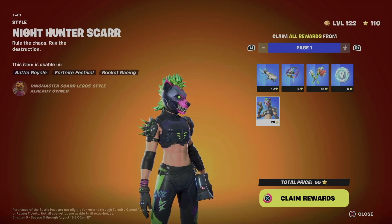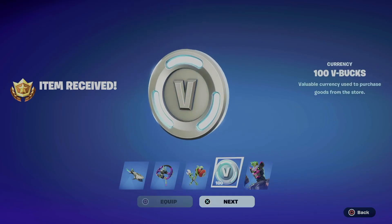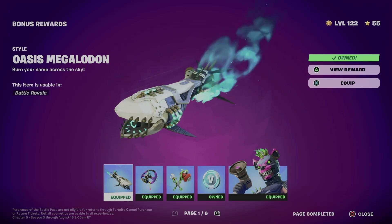Hold X and we're going to be claiming everything from here. You can either equip or just go next — it doesn't really matter. Right now, what did we get? We got this awesome style.